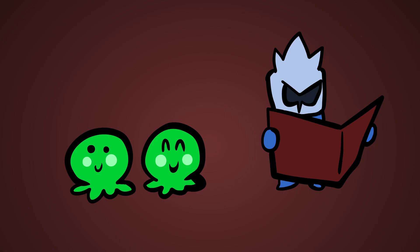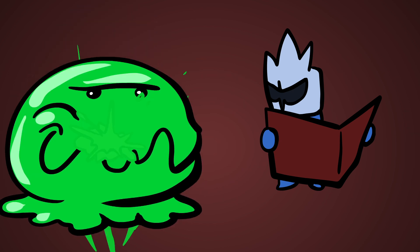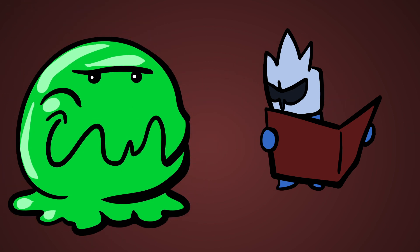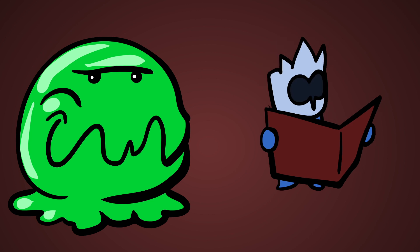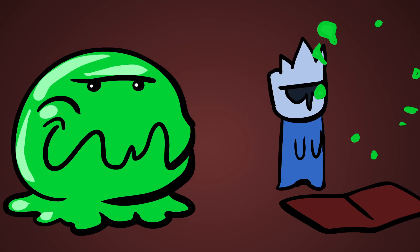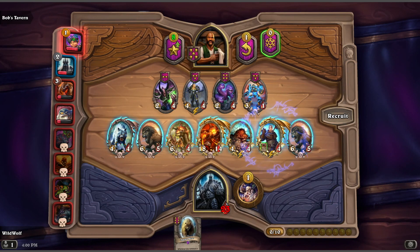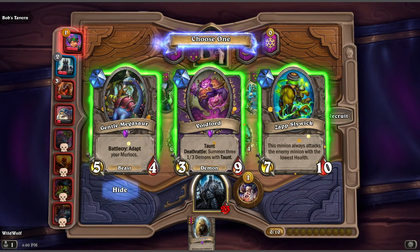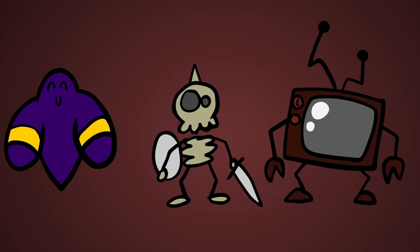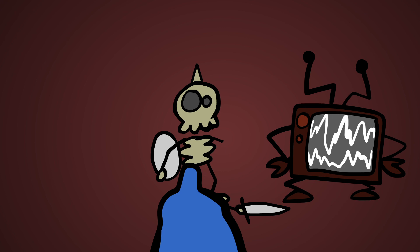Upgrading your tavern isn't the only way to make your army stronger. Thanks to the power of triples, you can combine three minions into one — one plus one plus one equals one big awesome guy. The final result is one upgraded minion and a special reward: a Discover card. A Discover card is gonna let you discover a minion from the next tavern tier above yours. This is a great way to find some extra synergy and add a more powerful minion to your board that could completely change your strategy.